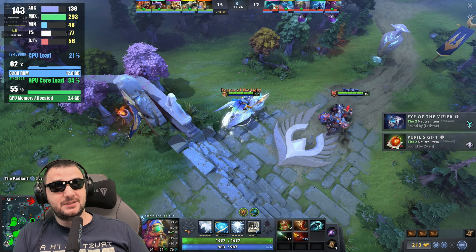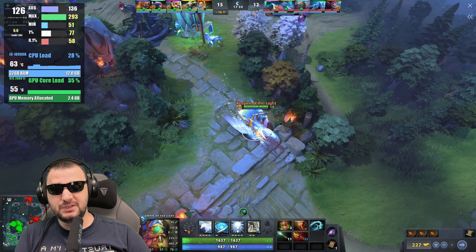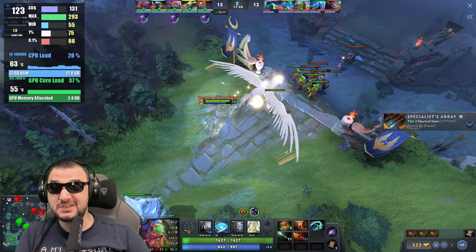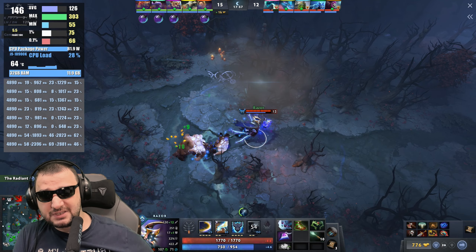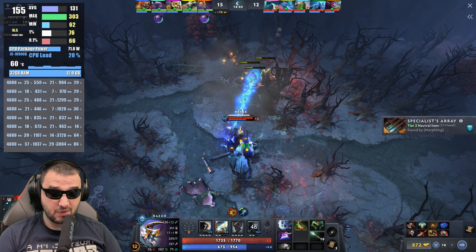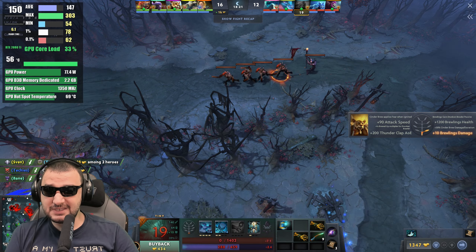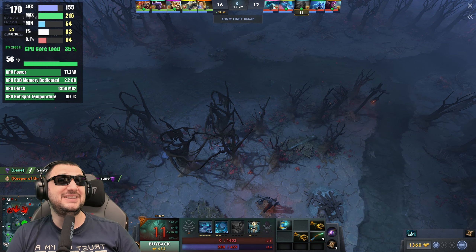Dota 2 at maximum details is no problem for this system — the GPU isn't fully stressed at all. Minimums are good: 55 FPS at the 1% low and 76 average in a 5v5 match, which is fantastic. On the CPU side, 12 GB of system RAM is being used and all threads and cores are fine. GPU consumption is only 70–80 watts, 2.2 GB of VRAM used, and temperature sits at 69°C.